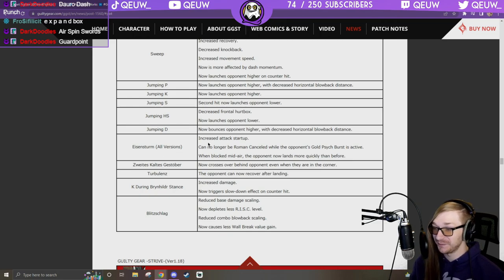Fireball or DP: increased attack startup. When blocked midair — that's the universal DP nerf so it starts slower and doesn't recover as fast. Sweep's-called goes over — now crosses over behind opponent even in the corner! That's a good change — I felt safer in the corner against Leo because he couldn't do behind mix, now he can.